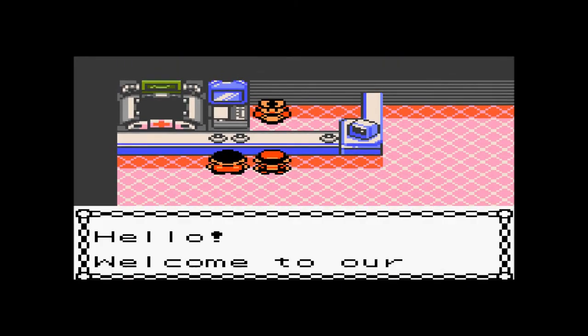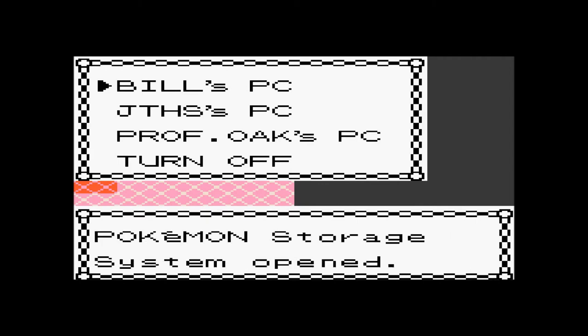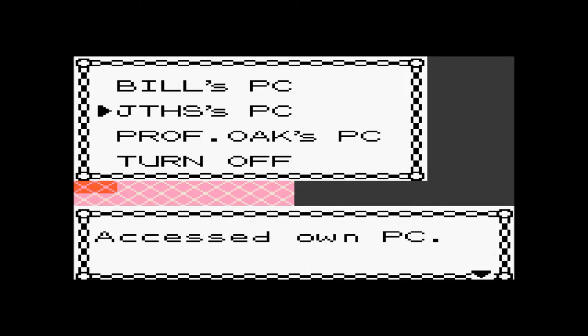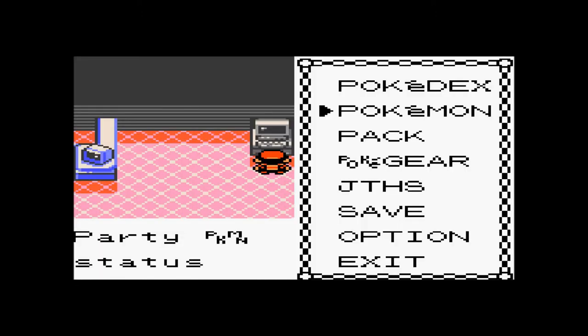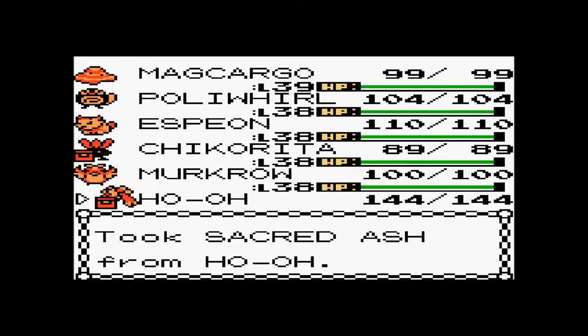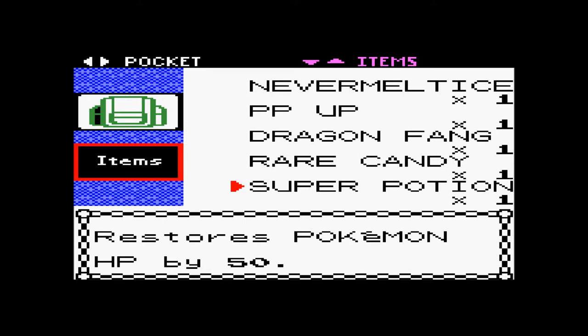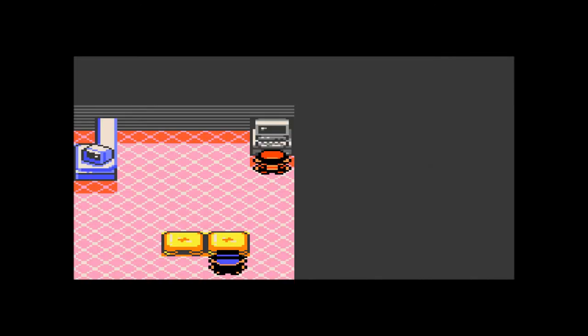Now I can actually catch myself a Lugia, a Celebi, a Mew - seriously. But anyways, there we go, we got ourselves Ho-Oh. Let's fly back to New Bark - actually, let's go to Cherrygrove, let's heal. Let's deposit Meganium and withdraw Ho-Oh and take the item from Ho-Oh. It's the Sacred Ash - that's actually a really good item. It revives every one of your Pokemon and it's like a max revive for your whole team - it revives all your Pokemon and gets them to full health, which is a really good item. Let's take Ho-Oh out of there and put Meganium back. And there we go, guys.